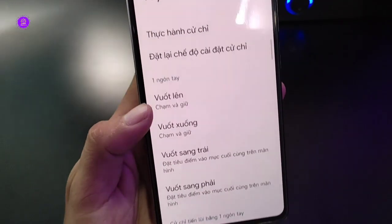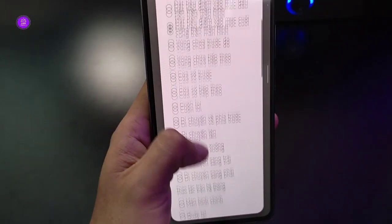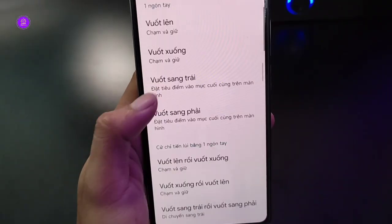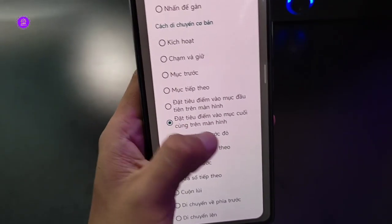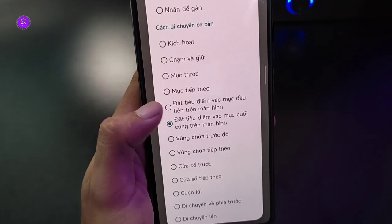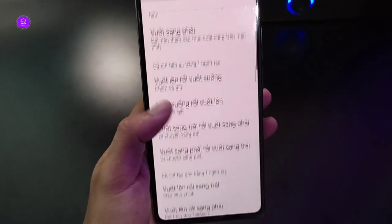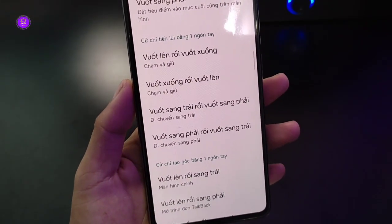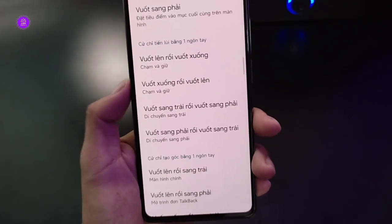Đây 1 móng tay: vuốt lên là chạm giữ, vuốt xuống là chạm giữ, vuốt sang trái là đặt tiêu điểm vào mục cuối cùng trên màn hình. Vuốt sang phải thì đặt tiêu điểm vào mục đầu tiên trên màn hình. Còn những phần như vuốt tiếp lùi 1 ngón thì anh em bị kẹt tương tự. Anh em thấy cách này có hay không thì comment cho mình biết.